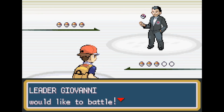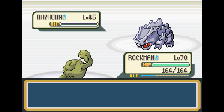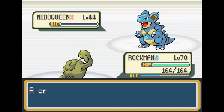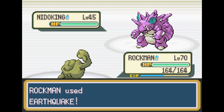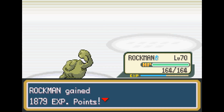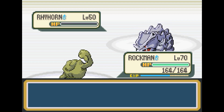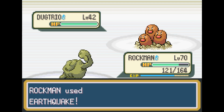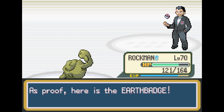Speaking of spamming Earthquake, the next gym fight is Giovanni. We're level 70 at this point, and there's really nothing except his Dugtrio that has high speed. We go ahead and take out every single Pokemon with Earthquake. His Dugtrio does manage to outspeed us but doesn't do that much damage at all. We show him what a real Earthquake looks like, and we get the Earth Badge from Giovanni.